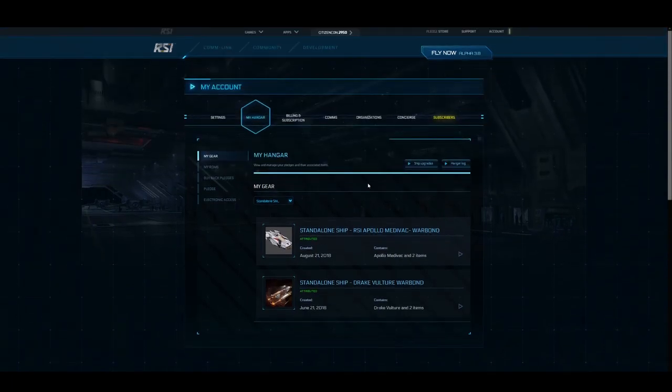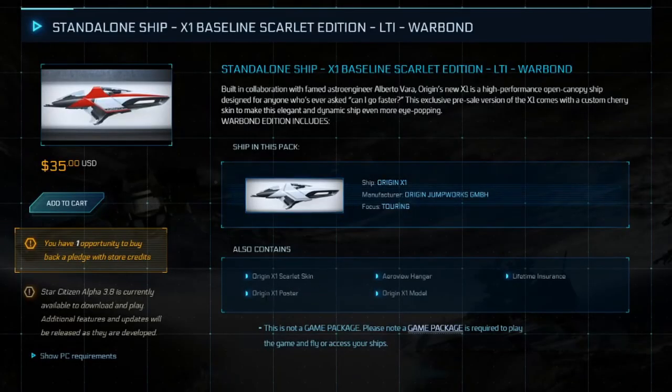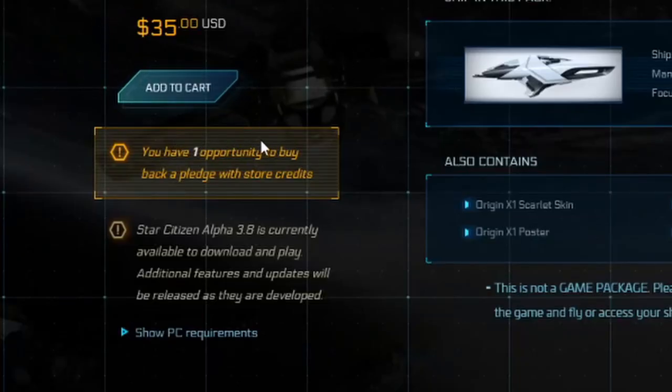For anybody who wasn't sure how that works — I just sold that into my buybacks. If I wanted to, I can go back and buy it back; it still has the skin, the poster, the hangar, the lifetime insurance. They gave me $35, so it'll be $35 to buy it back. I have one buyback token they give every four months, and these tokens don't stack — if I don't use it, they don't give me two or three. I only get one, and I can only use it once every four months to buy something back with store credits.